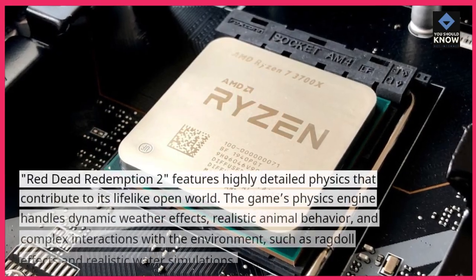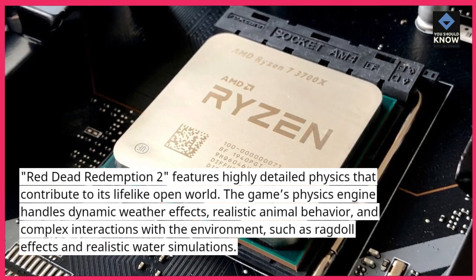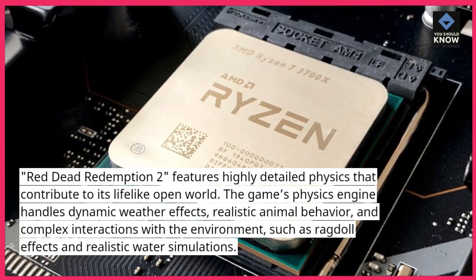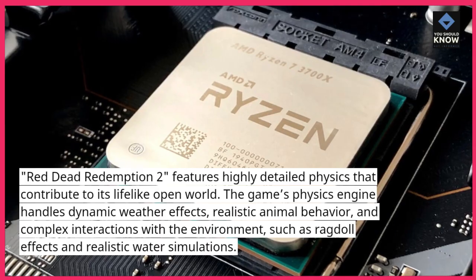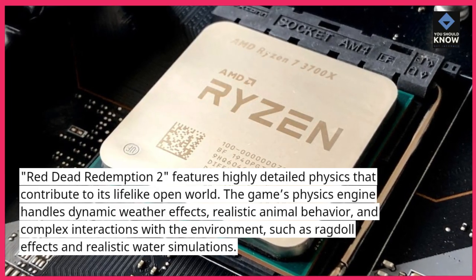Red Dead Redemption 2 features highly detailed physics that contribute to its lifelike open world. The game's physics engine handles dynamic weather effects, realistic animal behavior, and complex interactions with the environment, such as ragdoll effects and realistic water simulations.